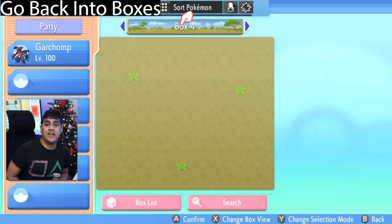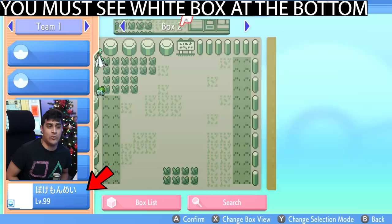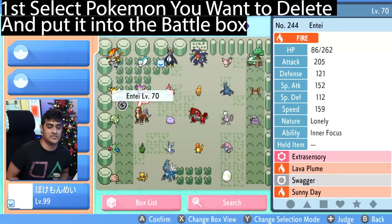After that go back into your Pokemon boxes and then hit X twice to go to your battle box. You'll then notice a glitch right below me. What you're going to do is select a Pokemon you don't care about and throw it in the box. I'm gonna throw this Electrite in the box and get rid of it — it is now officially the one that's deleted.